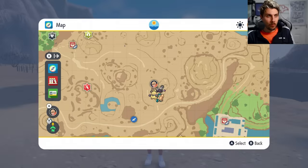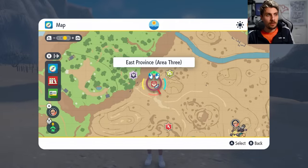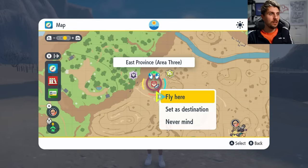Once you're in game, what you want to do is head over to the Pokemon Center in East Province Area 3. It'll be located here on the map, just next to Tang Tree Thicket.